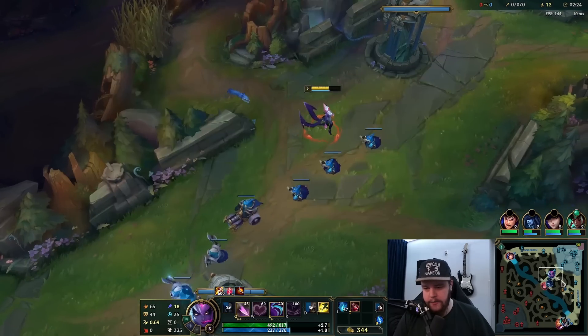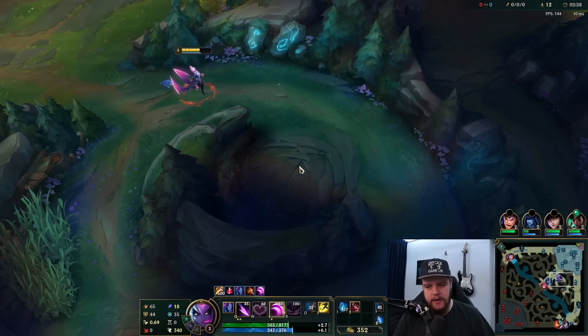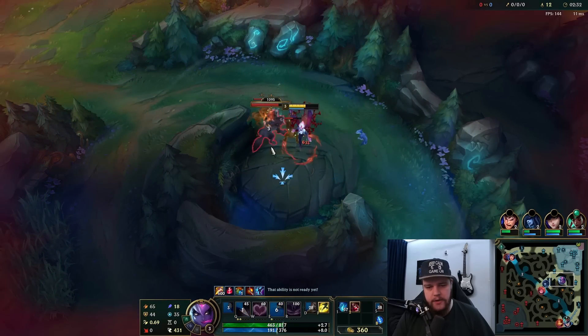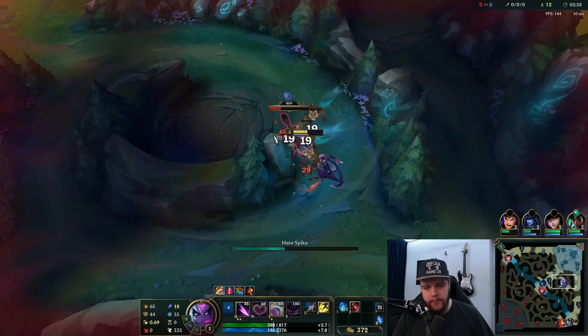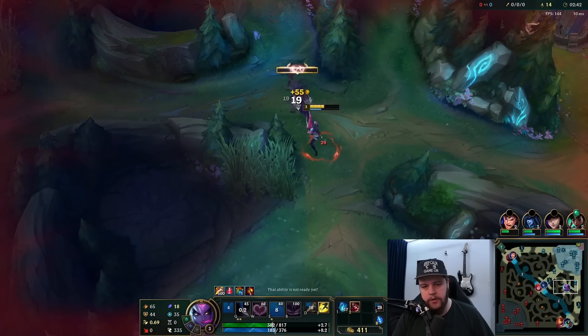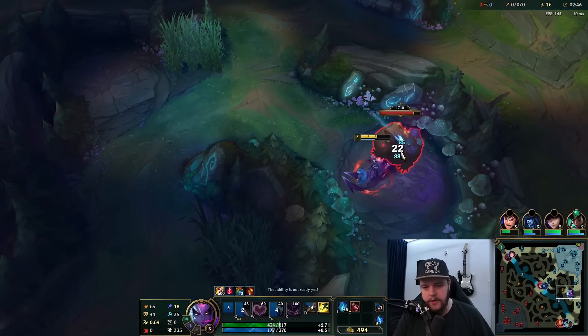Two points in Q for better clear speed. If you're really scared of getting invaded you can take an extra point in W, but generally speaking two points Q is just the way to go because the clear speed is better. I'll be doing my Gromp first here so I have a better reset on my camp sequence.